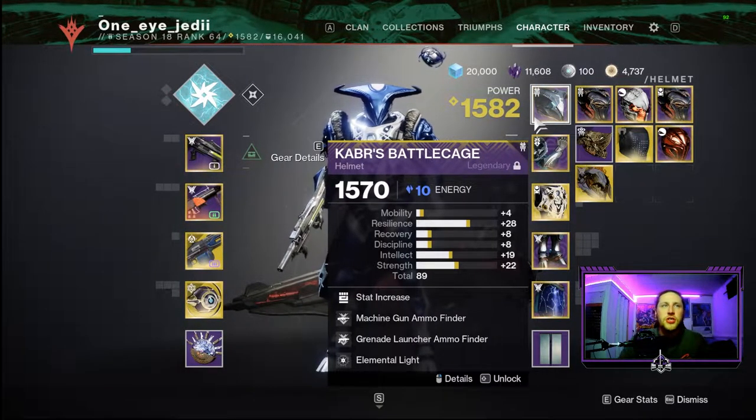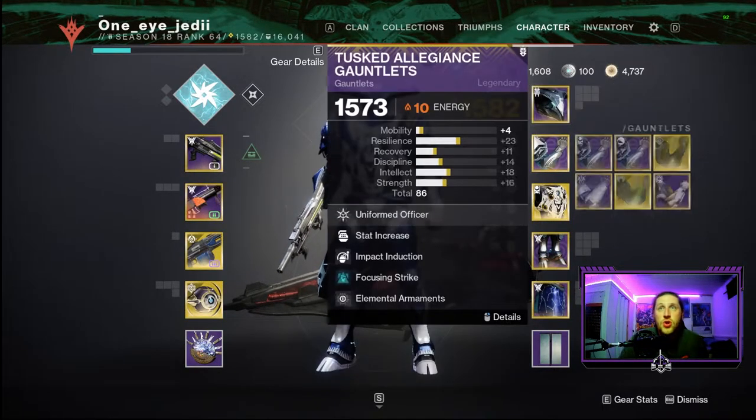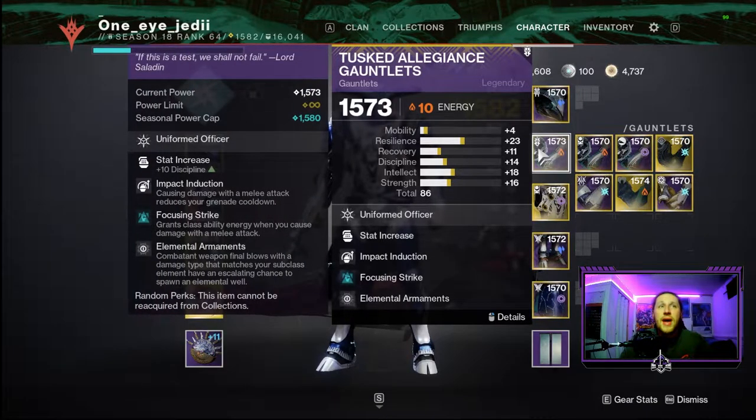For armor mods on the helmet, we have Machine Gun Finder and Grenade Launcher Finder for our weapons, plus Elemental Light to drop Arc elemental wells when we get defeats with Thundercrash. On arms, we have Impact Induction — melee damage reduces grenade cooldown — and Focusing Strikes for class ability energy on melee damage. We're also running Elemental Armaments to create Arc elemental wells with weapon defeats from Forbearance and Thunderlord.